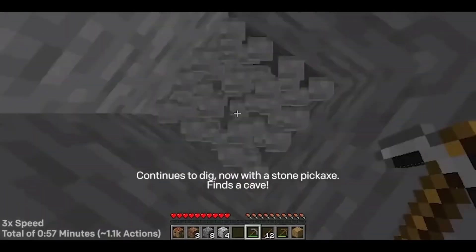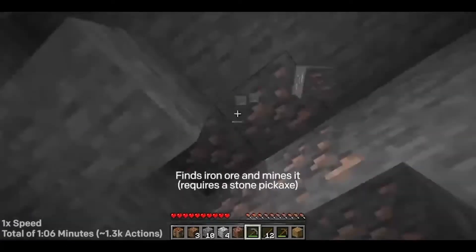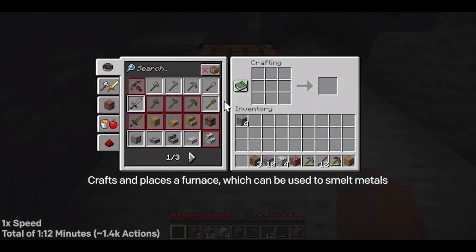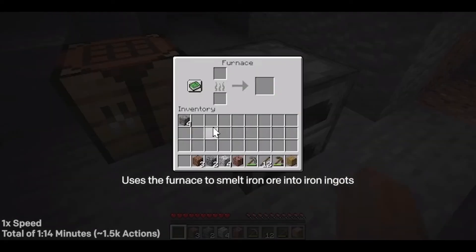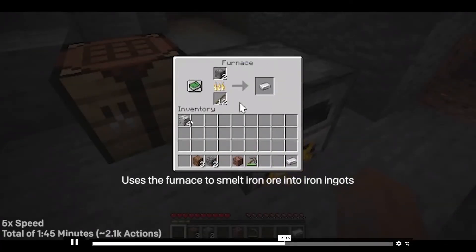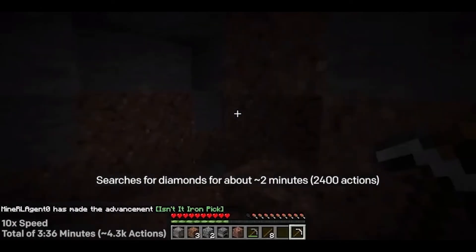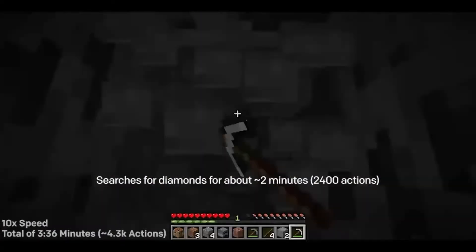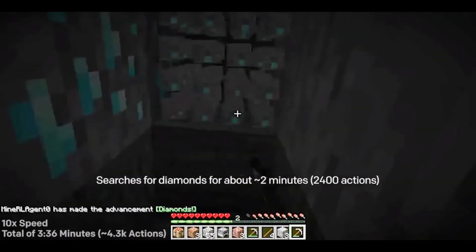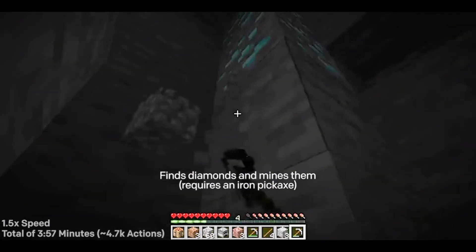It continues to dig down with the stone pickaxe, finds a cave, and discovers some iron ore which it goes ahead and mines. Then it crafts and places down a furnace, which is used to smelt the iron ore into iron ingots, and from this it crafts an iron pickaxe. The AI agent then searches for diamonds around the cave for about 2 minutes — approximately 2,400 player actions — and finally finds some diamonds, which it can now mine with the iron pickaxe.